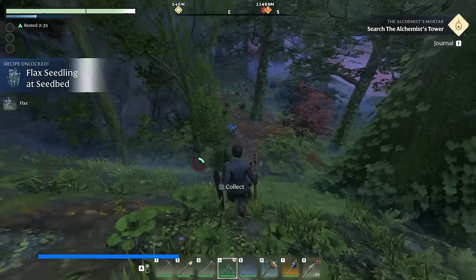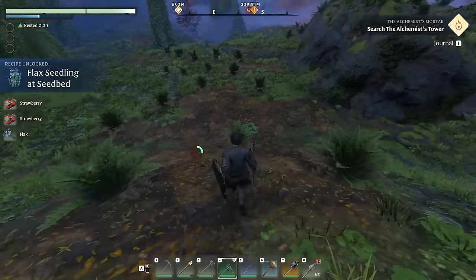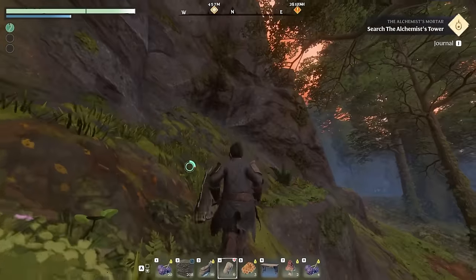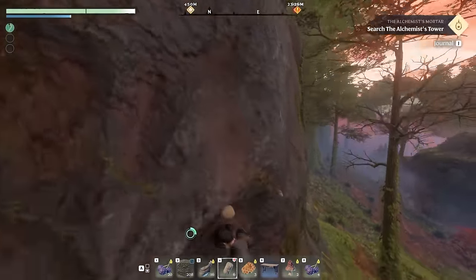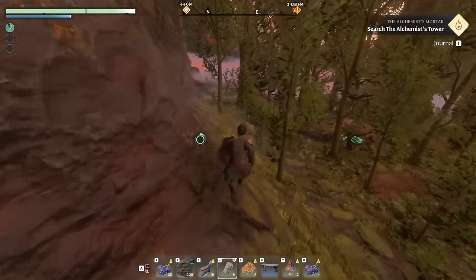Here we go. On the way, you should pick up all the food you come across — all the strawberries and the flax — as you're going to need a lot of this to make that advanced glider which we talked about earlier. We're currently standing at this position, very close to the tower. Yeah, there is a pretty big challenge as getting up there is not going to be easy. We have to scale this terrain, so we're just going to run around.